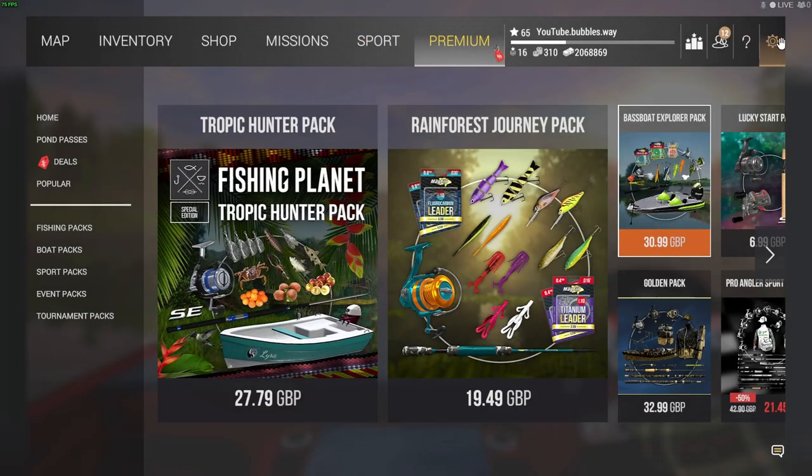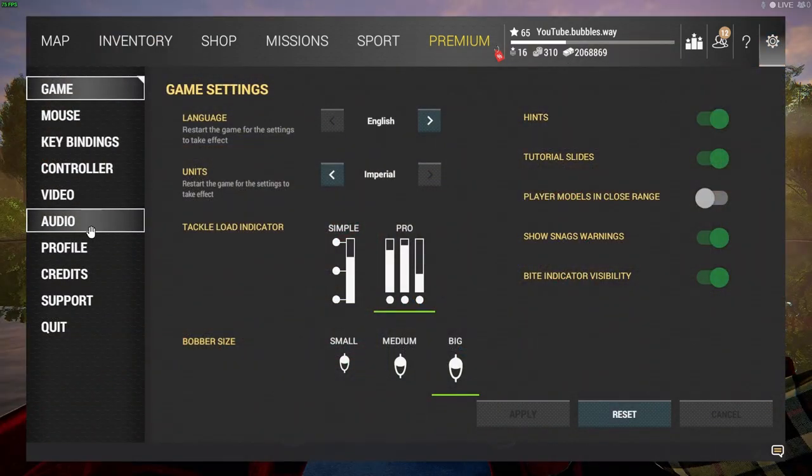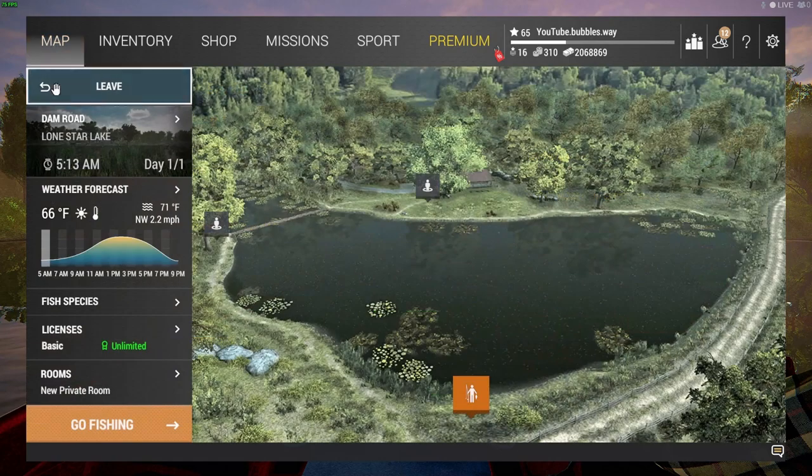In Settings you can change your display preferences. I have mine set to pounds and feet, but you can switch to metric — kilograms and meters — by changing to 'metric' in the settings, or keep it on 'imperial' for pounds. That's just personal preference. I also always put my bobber size to big because I wear glasses and I'm almost blind.